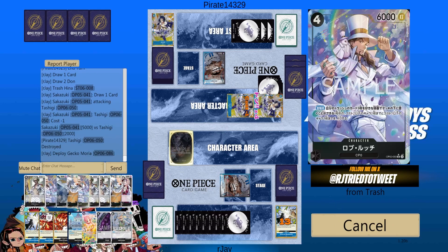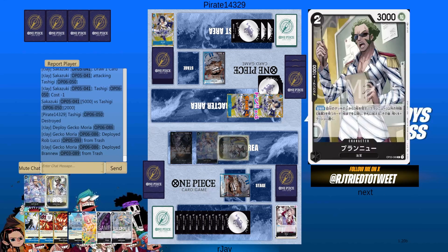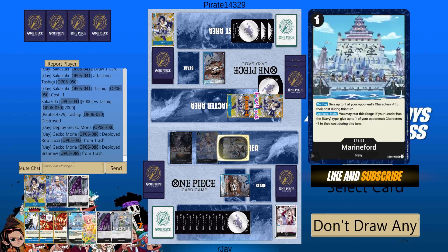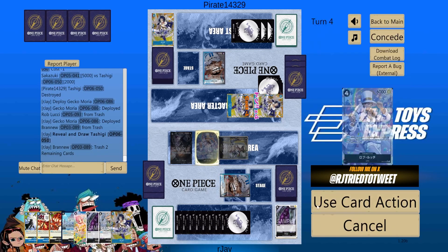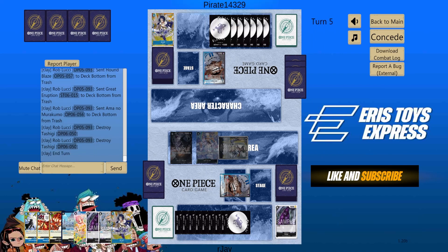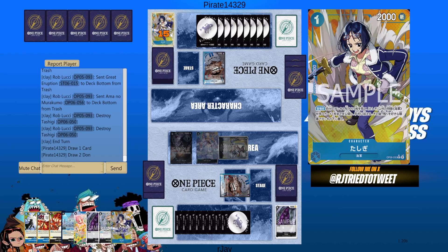Let's play Moria. We have to have one active and one rested. I want Tashigi first — with a 2K counter. I'll need Tashigi more. And our turn now. Since he used one Ice Age, I think he only has another copy of it.